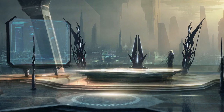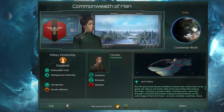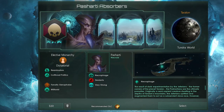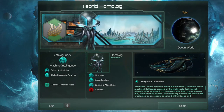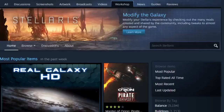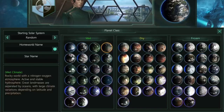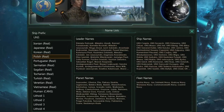In Stellaris you're able to create all kinds of different alien nations, from peaceful democracies and tyrannical dictatorships, to space zombies and devouring swarms — the possibilities that this game offers are endless. But you can push your imagination even further with mods, and that's why in today's video I will go through a list of mods that should open up new possibilities for roleplaying and empire creation.